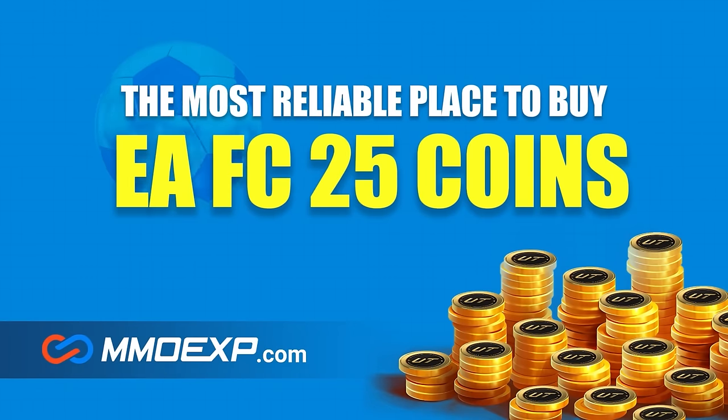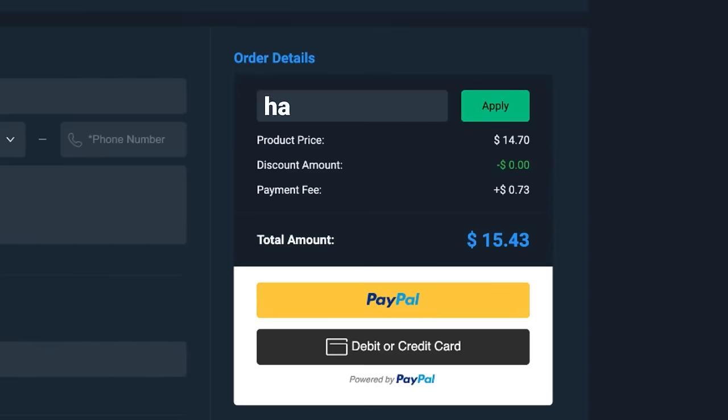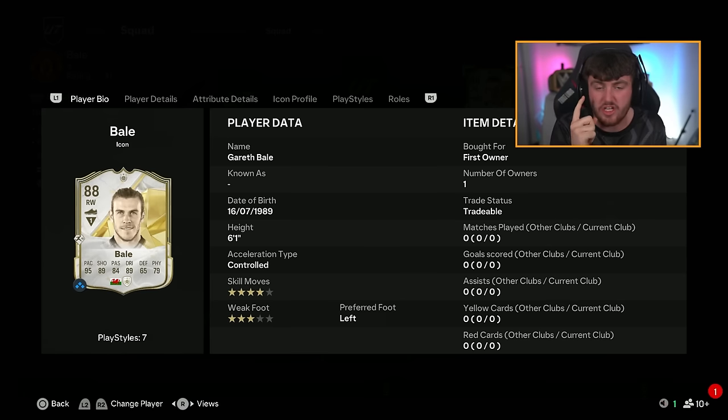I opened the first 100k packs on FC25 and this is how it went. If you're looking for cheap, fast and reliable Ultimate Team coins, check out mmoexp.com - link in the description, save five percent using code haver. I also spent a thousand dollars trying to pack Gareth Bale - here are the highlights of five hours of straight pack opening.